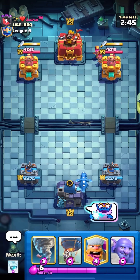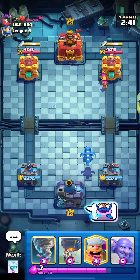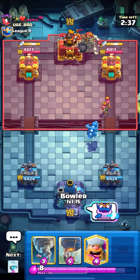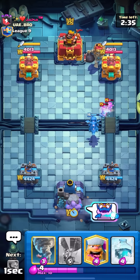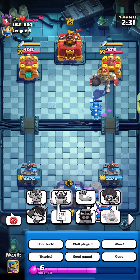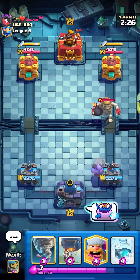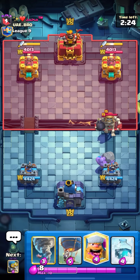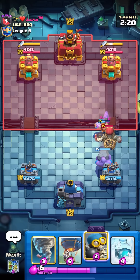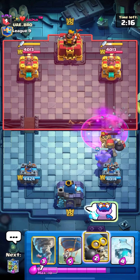Playing another match with the Lumber Loon deck. He has giant skeleton archer — kind of a weird deck. I'll bowler in the back. This deck is a bit slower than the others, but sometimes all it takes is one big push. Not having the barbarian barrel can be a bit annoying sometimes since you can't handle swarms as easily, but you do have the evo bomber to make up for it somewhat.